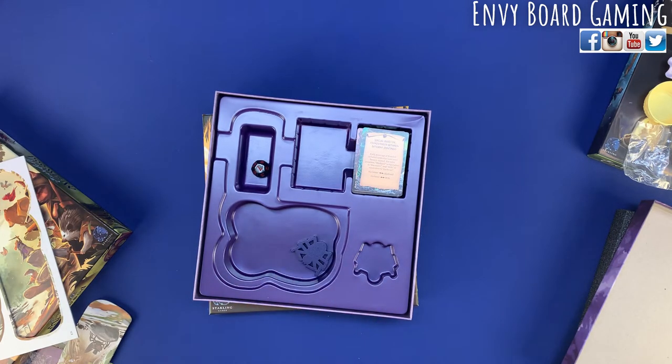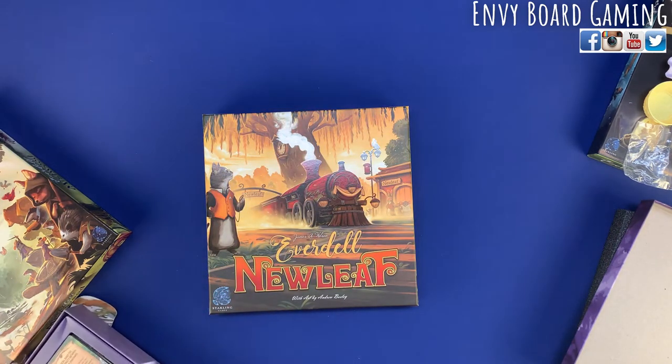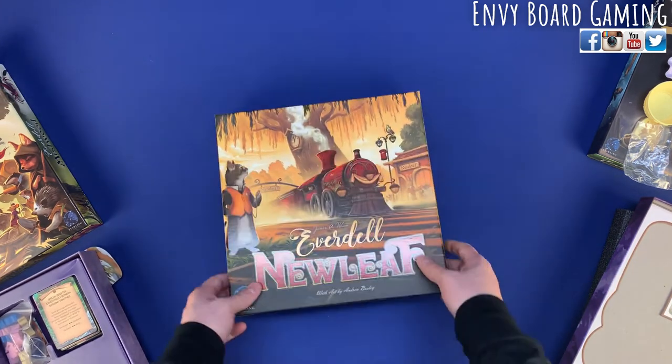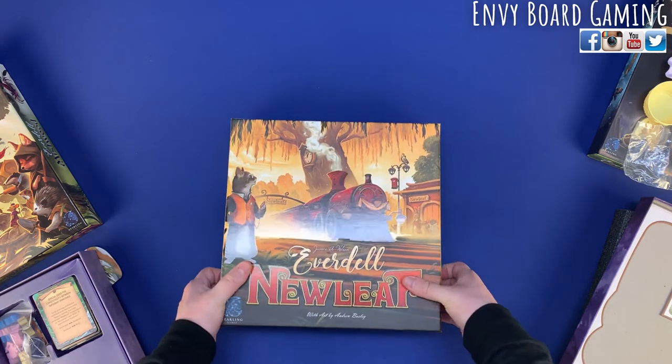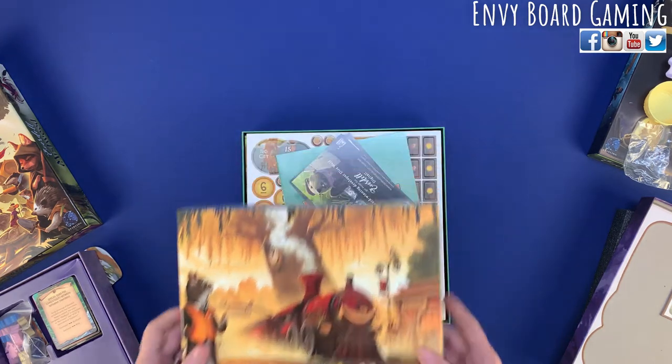I'm guessing this die is also going to be for solo mode. I think there was solo mode originally anyway — I don't think I ever played it. You had Rugwort, he was the rat. Oh yeah, you didn't like those cards — that was like a little mini card set. I never played Everdell solo, but I'm tempted to now, especially if setup is a lot easier.